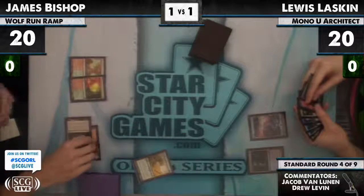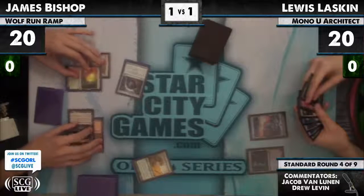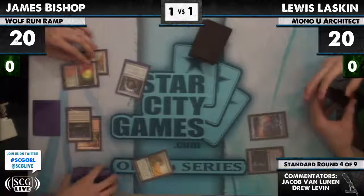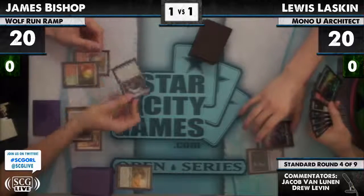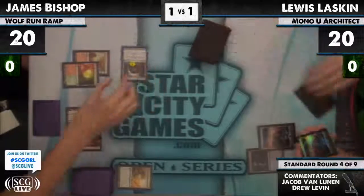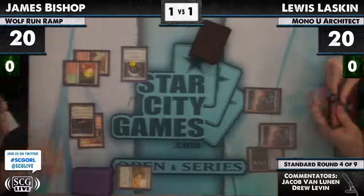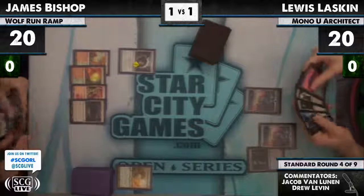His opponent on 4 mana casts Primeval Titan, threatening another Titan next turn. Does Lou have some sort of answer to this? If you have it, you do, because you're going to need to start playing threats. He can't play his Grand Architect this turn because he's going to need to leave open Dissipate mana.